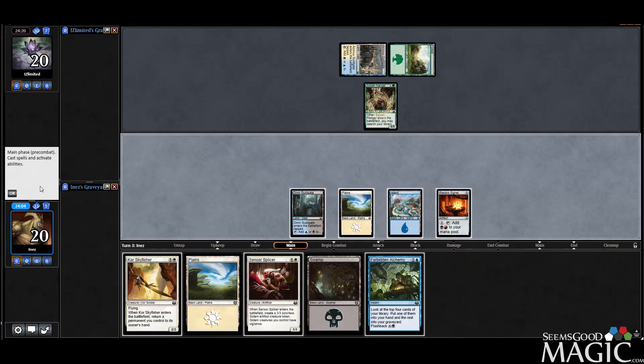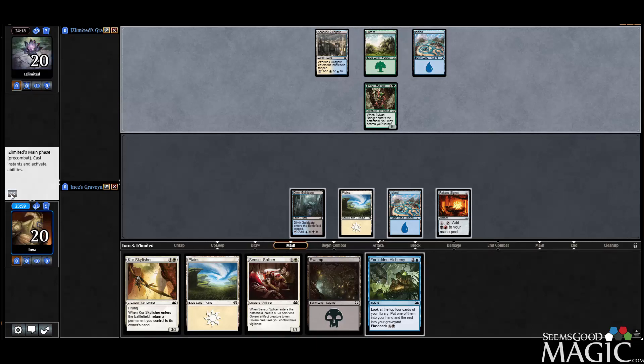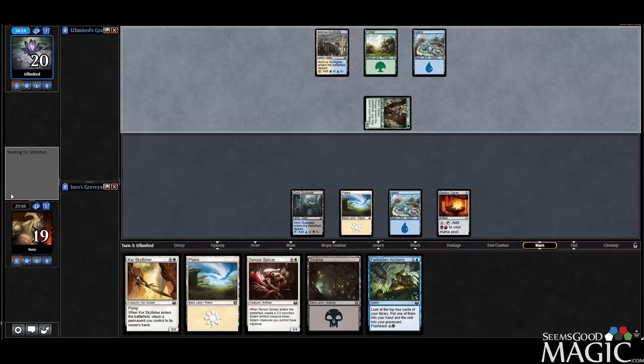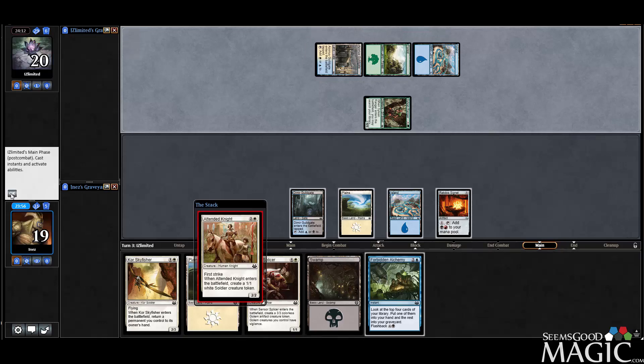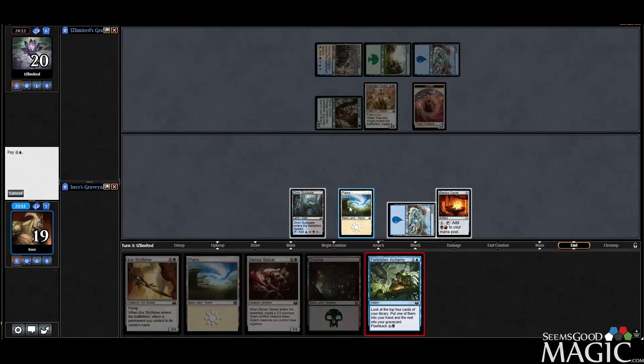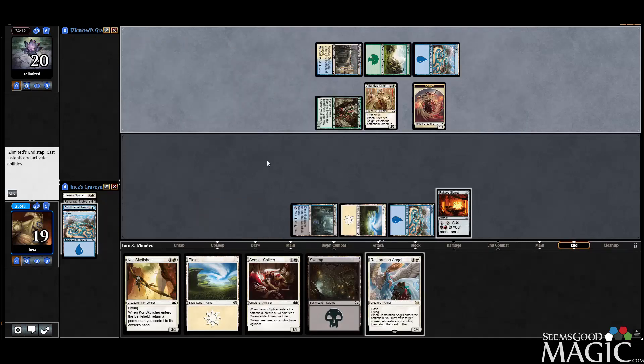We'll play our land and pass. I want to focus on white because I have multiple white spells, so we'll take our one white mana. Opponent plays a Tended Knight — so probably just a token deck maybe. We'll play the Forbidden Alchemy.